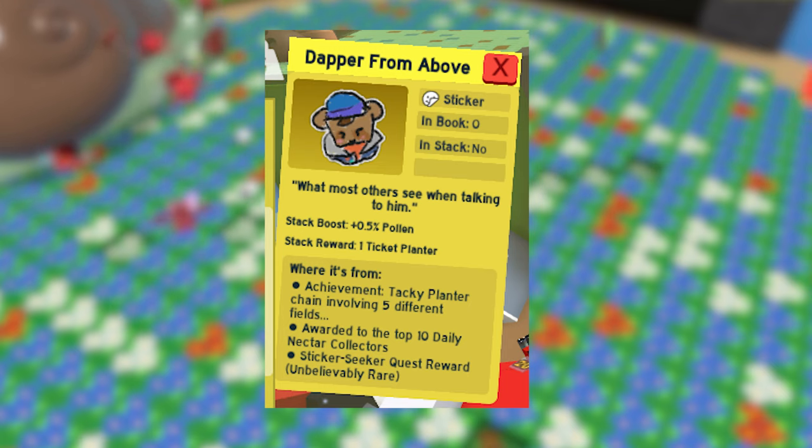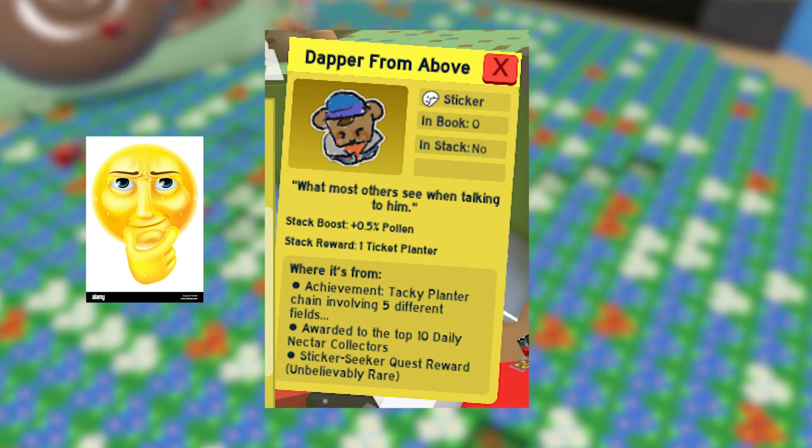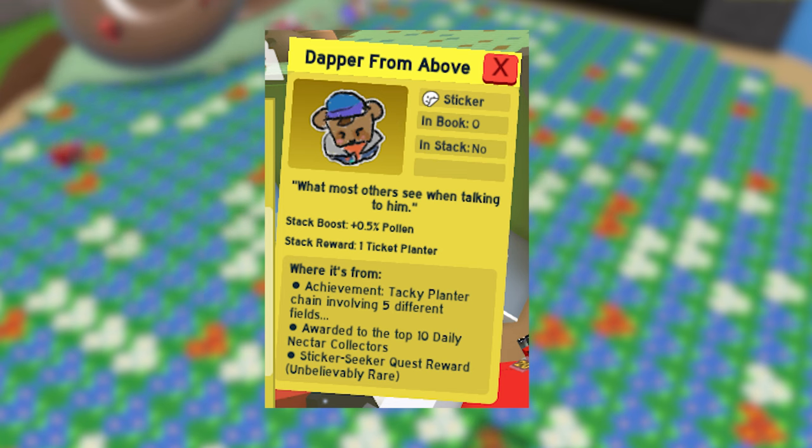First we have the Dapro from Above sticker. To get it, you have to play with the Taki Planter in 5 fields in a certain order. I don't know the order, but there might be videos about it, or maybe you can find it out yourself.